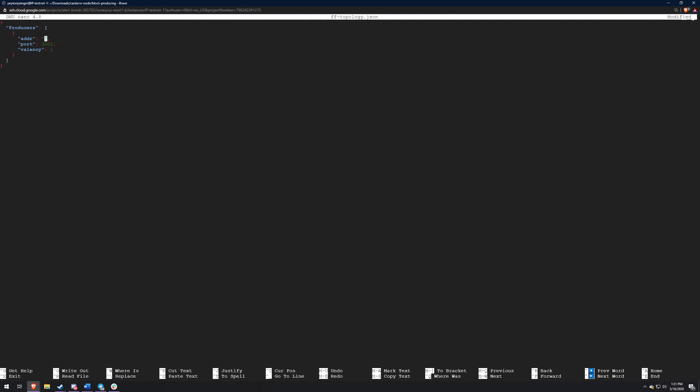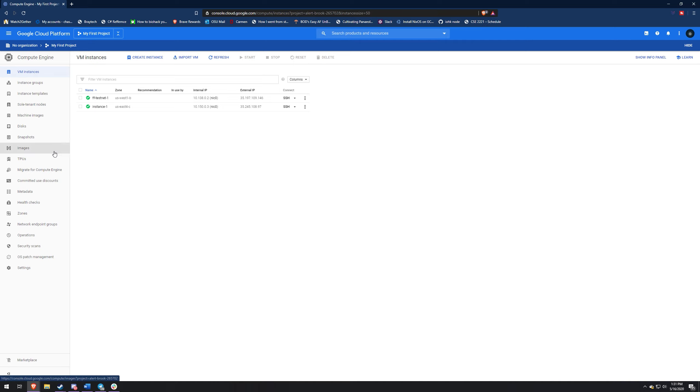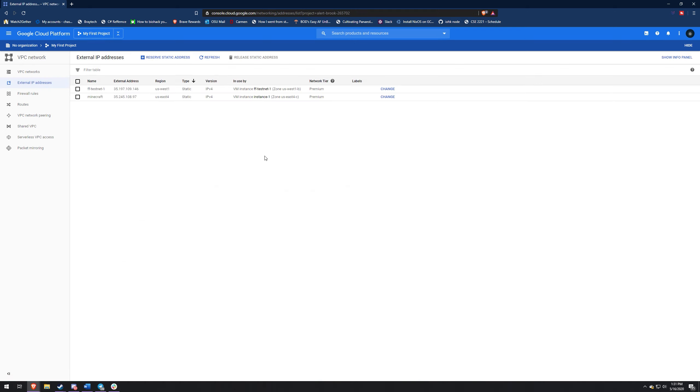For the block producing node, all you're going to want in the topology is the public IP address on your Google account. We also need to make a static IP, so I'll pull that up real quick. Since you're connecting to a bunch of other people, you want to have a static IP address. You have to do that in the Google Cloud console, and I'll pull that up and show you guys how to do that.